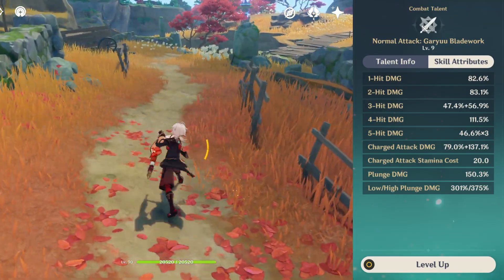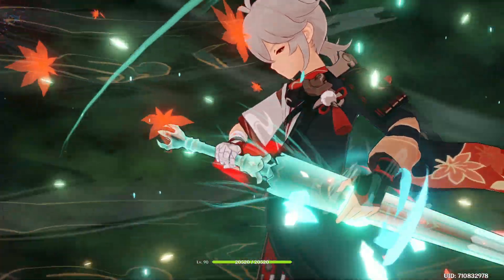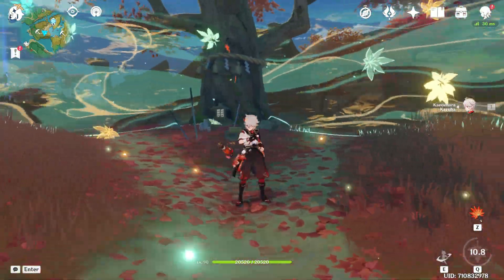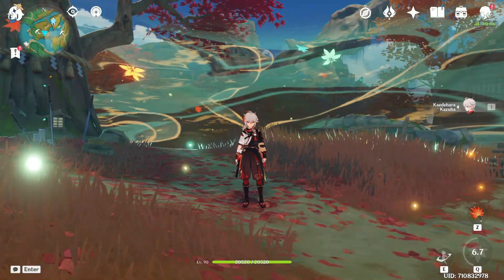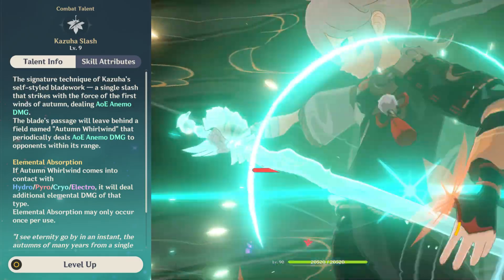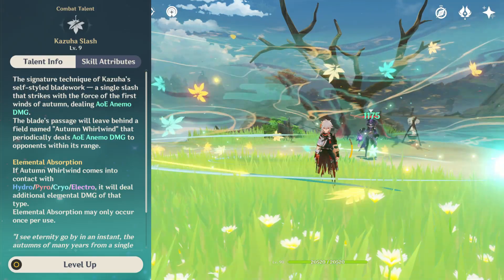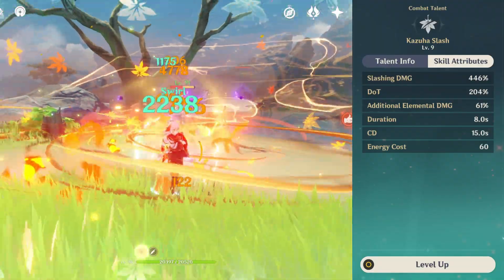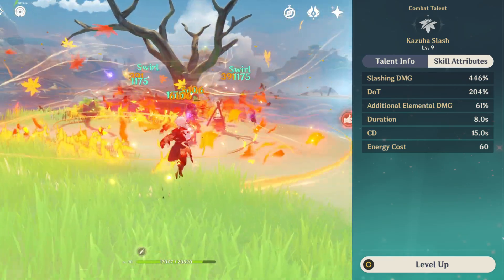There's also C6 which turns Kazuha into an on-field DPS, but that's C6. His burst is called Kazuha Slash — it's great and all, but it's called Kazuha Slash, come on, why? Alright, the burst is actually really strong. It deals damage in a large area around you and creates a field that deals additional damage over the next 8 seconds. Just like his skill, the burst can absorb elements dealing additional damage, and it follows the same priority list: Pyro, Hydro, Electro and Cryo.